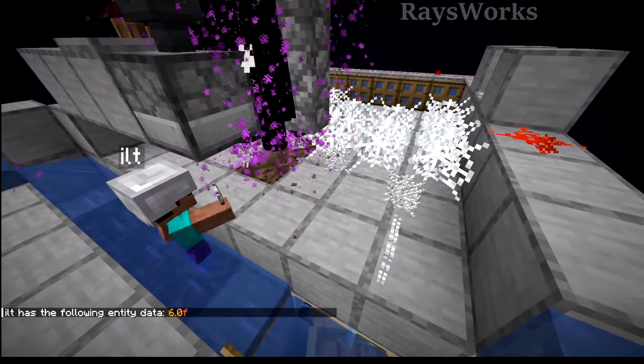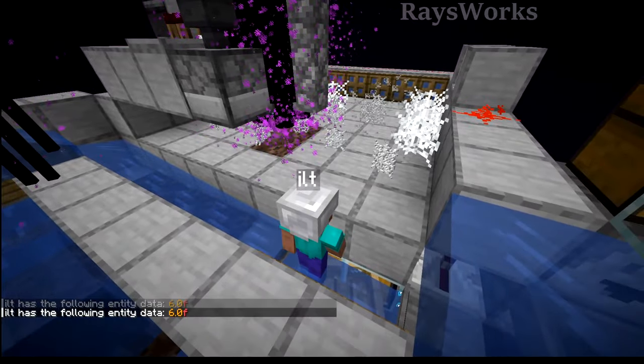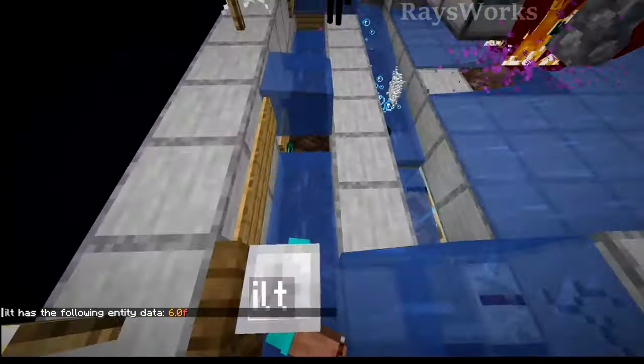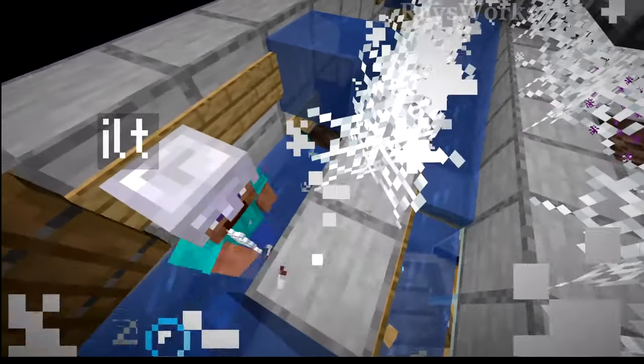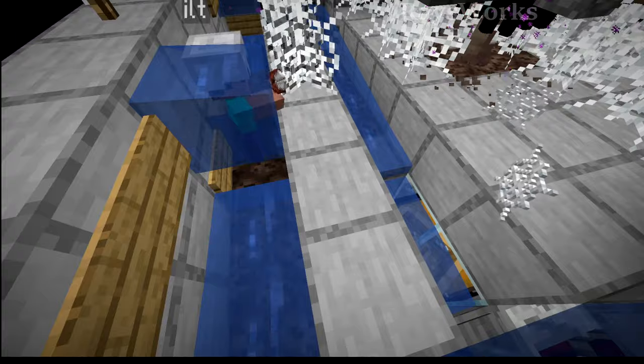When it gets down to 0, this is when it's going to start removing hunger bar, and then when the hunger bar is completely gone it's going to start removing hearts. And if you're playing on hard difficulty you can actually starve to death this way.